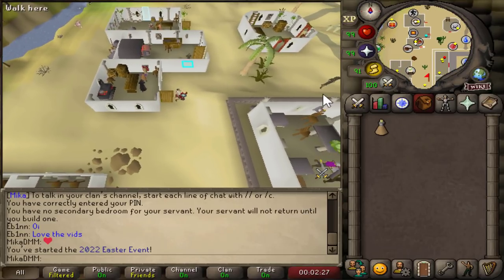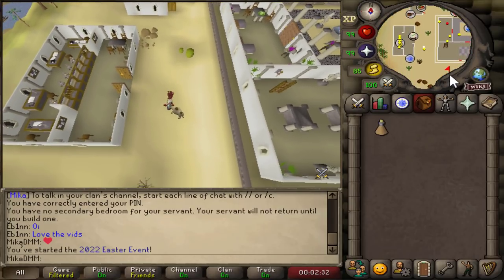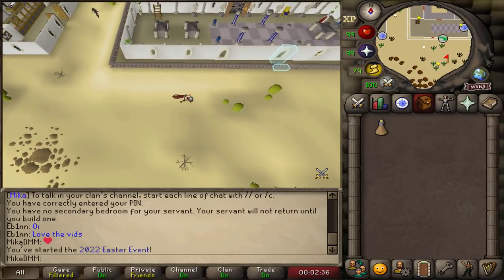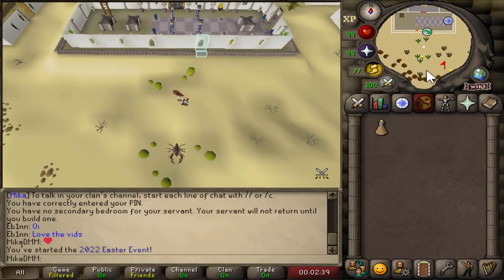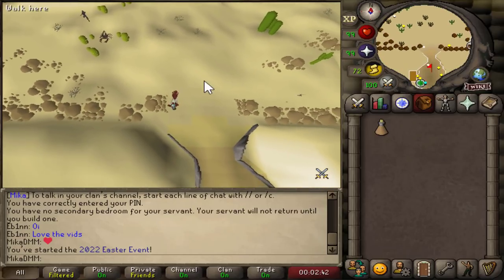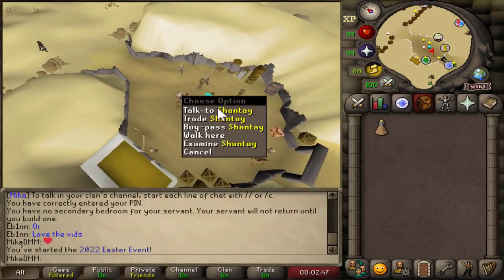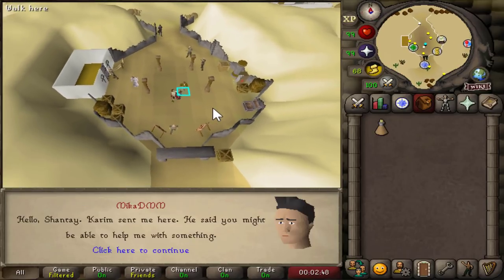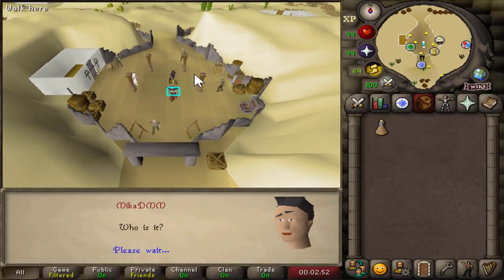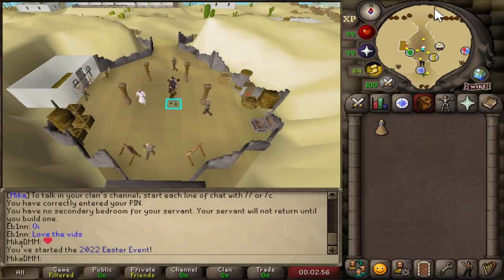Make your way to Shanty, which is going to be just a little bit south and to the east. We're not going to go through the Shanty Pass or anything like that, just making our way a little bit south. Speak to him, option number one. And obviously, if you want to go at your own pace and not hold spacebar like I do, feel free to just read through the conversations.